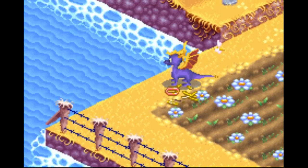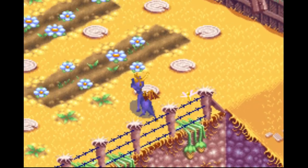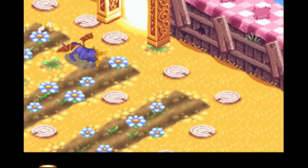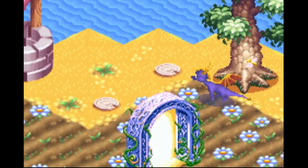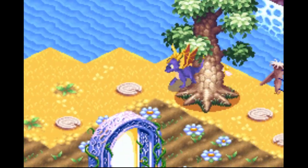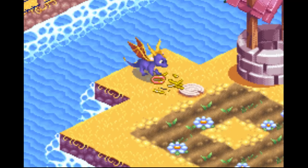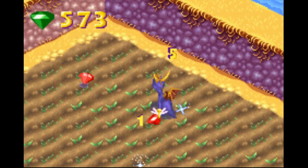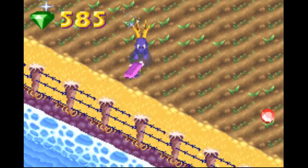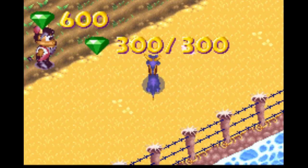Your best bet is to look for open areas like this where you could potentially go somewhere else. We're missing quite a few gems to be done with the level. Maybe over here — over around this area maybe. That's the beginning of the level again, so let's go to the challenge portal. Oh, challenge portals do have gems! And that's all the gems — we didn't miss a single one.